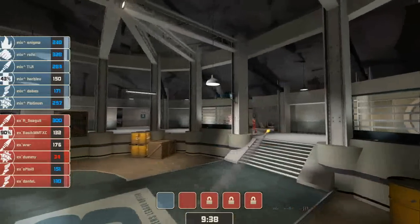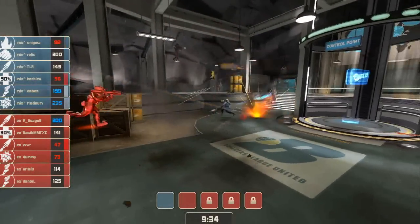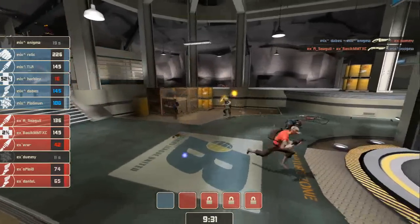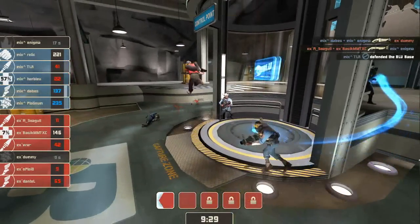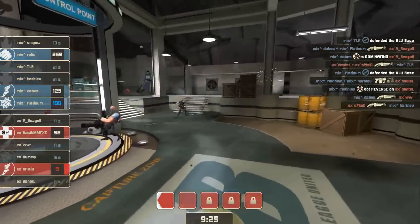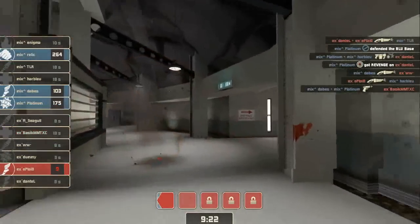Relic's putting up some Stickies. Basic coming in with his Uber and pops it now — let's see if this is it. Relic's just going to straight up blast some guys back. Dabes and Enigma actually connect there on Dummy. Enigma down — Scout on the point, they've got to get him off. Or get on it. They're able to clear him off for now, but another Scout in takes care of TLR. Platinum brings him down. Oplade down to nine, Basic down to 95 — they're going to have to get out of there. Basic is fighting for his life here with no help, and he is pretty well screwed. Down he goes.